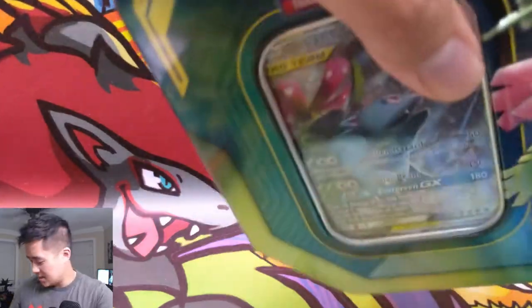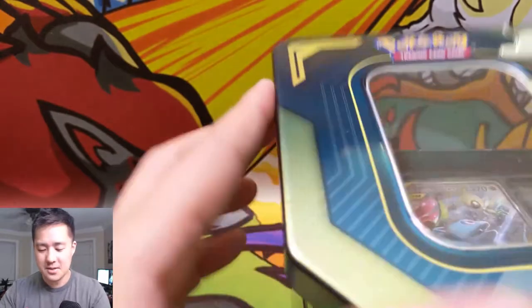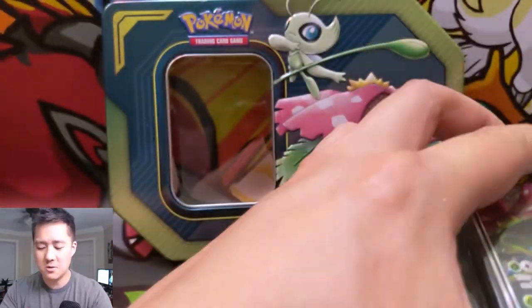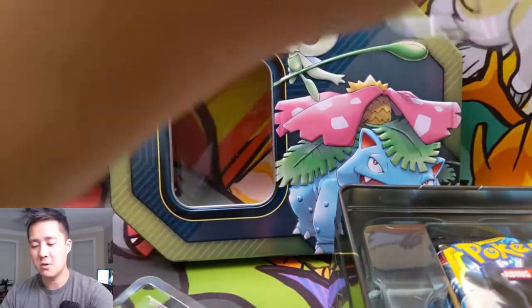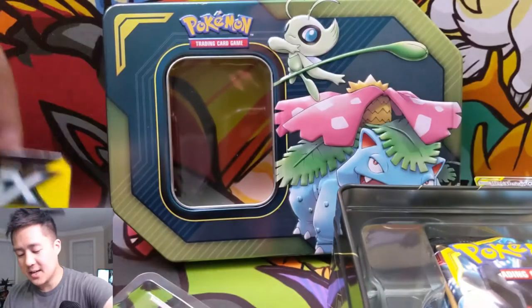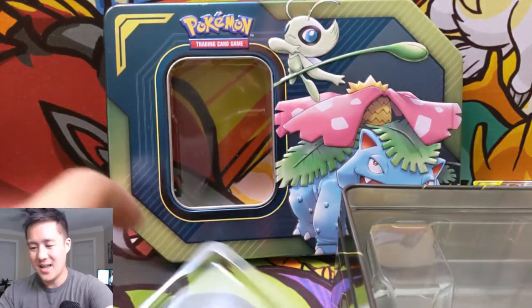You get Team Up packs, so as far as grabbing codes for PTCGO this is probably my primary way of doing so. I'll probably keep the two codes for myself and hand off all the other ones. We also have two additional packs of Unbroken Bonds for this opening, just because four packs seems kind of light. We also got these GX promo things.